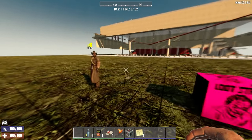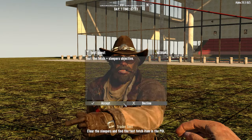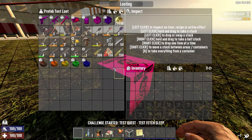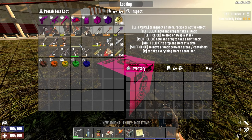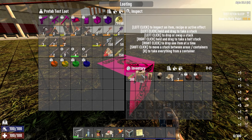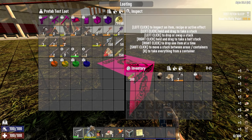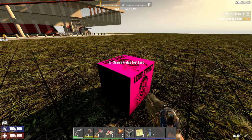Here we are in the prefab editor running the playtest. Let's talk to the trader first and grab the fetch and clear mission. Next I'll use this loot crate and grab ourselves a pistol, the helmet so we've got some light, a bit of ammo, and the melee loadout so we can get our melee weapon. I may as well throw these on while I'm here, and we'd probably also better get an axe for any crates that we need.